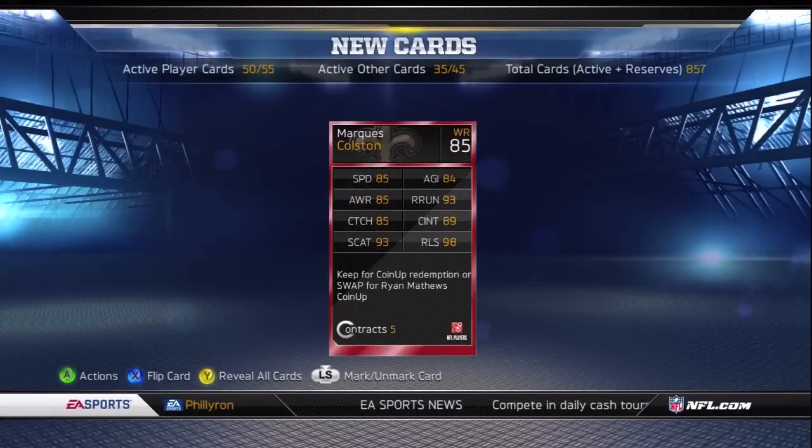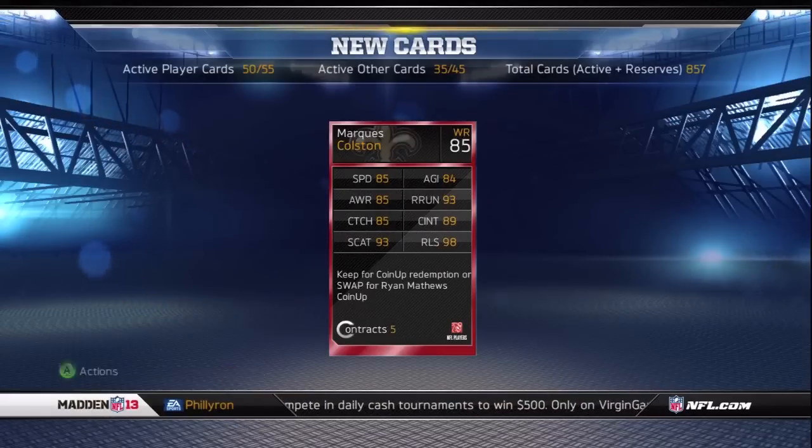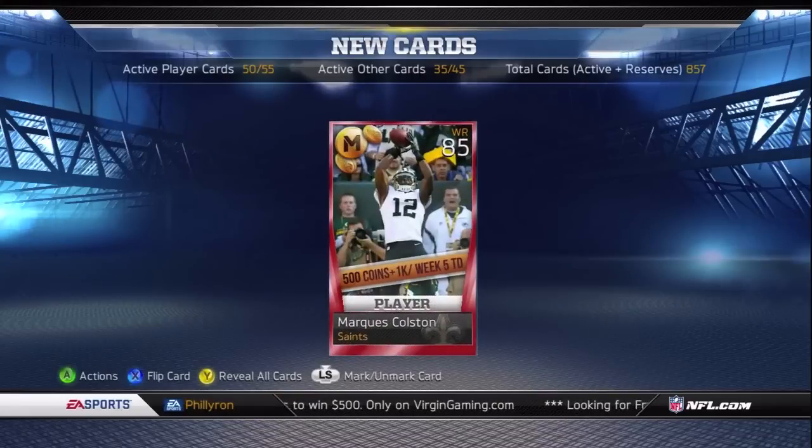I'm going to go with Ryan Matthews — a running back should have the opportunity to score more than a receiver, even though Colston may have the better overall game. I'm trading this card in and going with Ryan Matthews. Here I'm just letting you see the card before the video ends. Comment and let me know what you think — who will your player be? All right everybody, take care and have a great week.